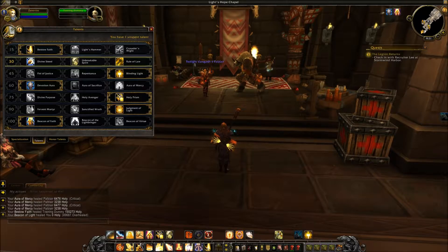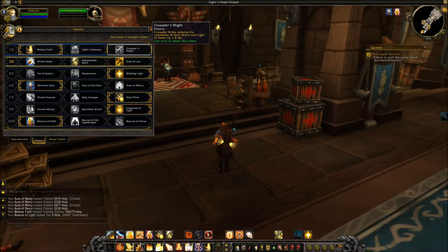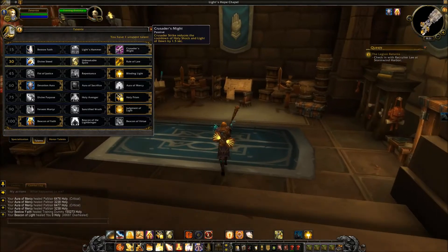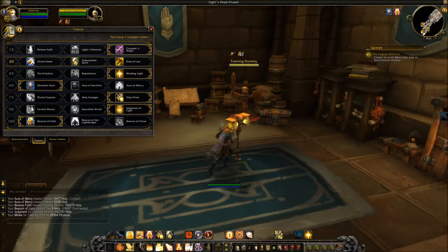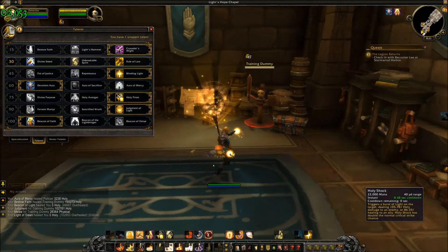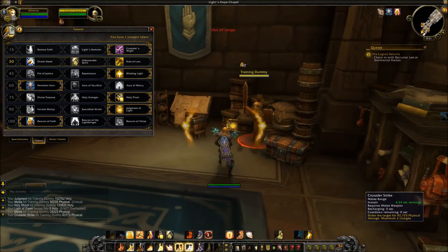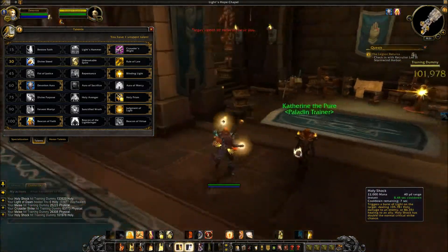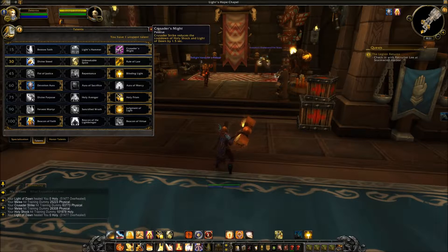Going to the far right option: your Crusader Strike reduces the cooldown of Holy Shock and Light of Dawn by 1.5 seconds. This really plays into being the battle healer. Using Light of Dawn and Holy Shock, then Crusader Strikes, you'll see their cooldowns go down pretty quickly. This plays into the playstyle of being in the thick of things while healing at the same time. If you're a PvPer who likes being in battle, or you like being close to the boss in a PvE raid, you may really like this.